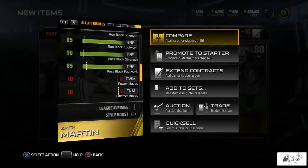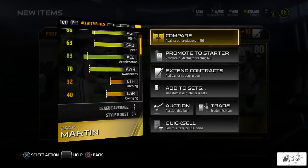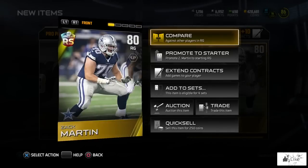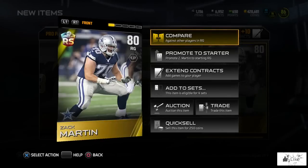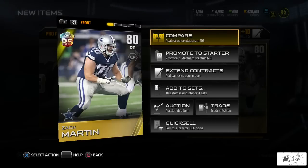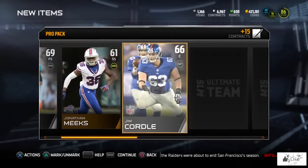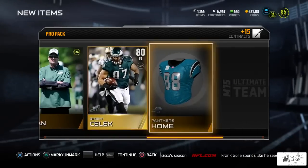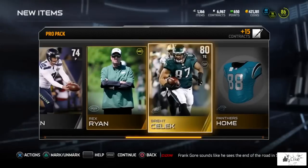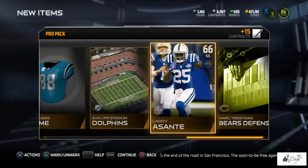So how do you guys feel about that? We're only going to be able to use him for a limited time. Everyone's getting him for free, which is good, but I thought for Bo Jackson's first-ever introduction into Ultimate Team and Madden overall, they would have some crazy Christmas promo or something wild. Let me know how you feel. Let's pull this offensive Team of the Week collectible — we get a Brent Celek, 80 overall tight end.